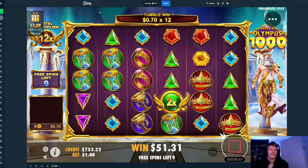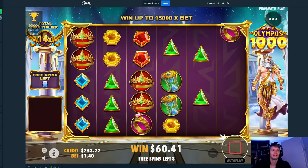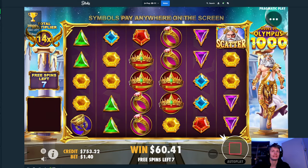Yellow rings, greens — one off, two off, two off. That was a screen with huge potential. Drop the blues now. We have a 14x but we've been getting a lot of wilds, a lot of multis, and they've just all been small.